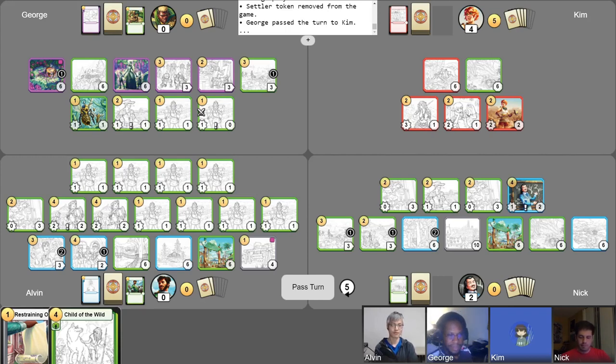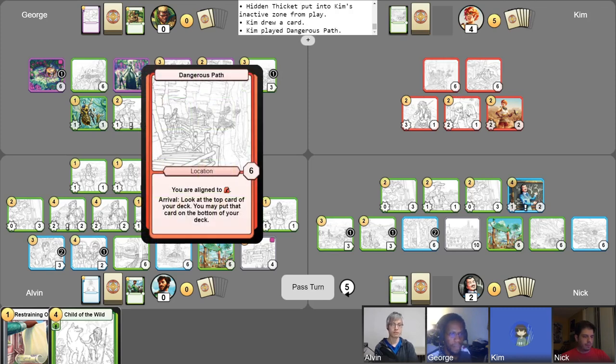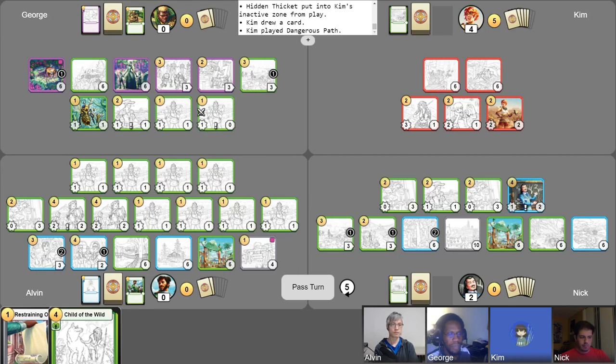I'll start with a draw. I like this. I'll start off by abandoning my hidden thicket just to draw a card. I'll play out my Dangerous Path. Did you announce your free draw, by the way, Kim? I did use my free draw. Yes. Dangerous Path — arrival ability is to look at the top, and I can put it on the bottom if I wish. So I'll look at the top card, I'll put it on the bottom.